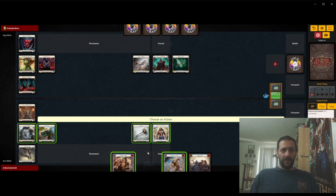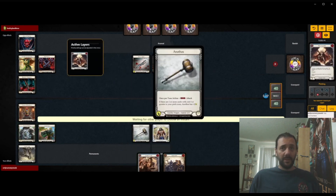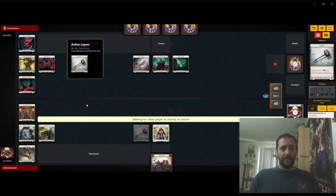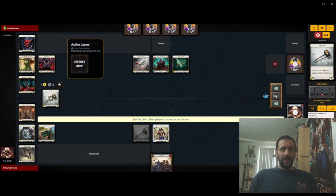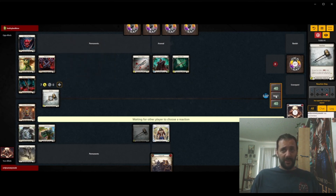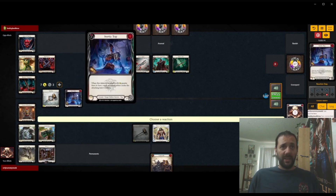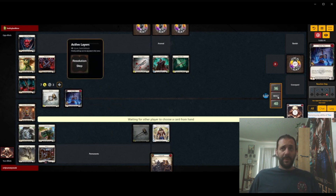We win the die roll and go first. We're just going to play this Terra Sunder — we kind of want to leak damage and maybe fatigue him a couple cards. Unmovable and Arsenal is also decent, although we do get hit by an Inertia Trap, so we have to lose our Arsenal here, which is pretty annoying. It's pretty good for them.